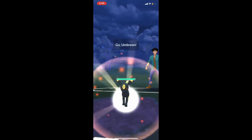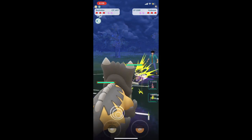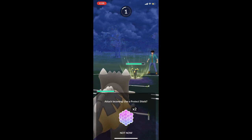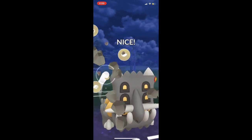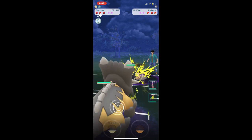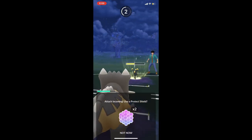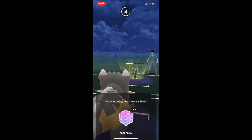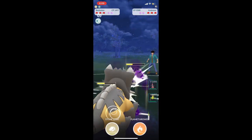We have our Bastiodon versus an Umbreon. With Umbreon we typically want to preserve Bastiodon — Bastiodon can beat Umbreon, however the amount of health Bastiodon will have left isn't all that great. So we want to try to preserve Bastiodon in the event they have a flyer in the back, because we do not want to get caught with Bastiodon having low HP against a full health flyer like Skarmory or Altaria.